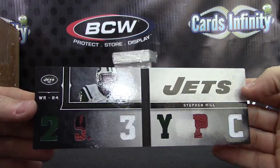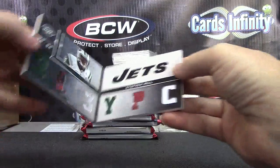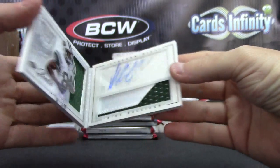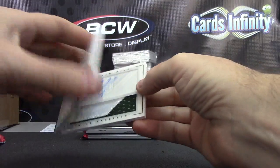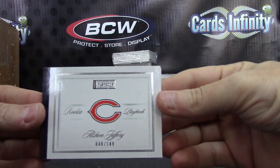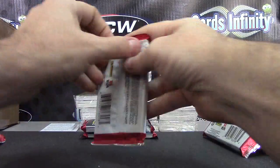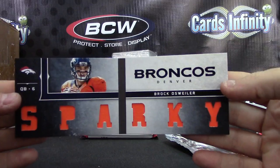Jersey, football jersey, jersey, football jersey — Steven Hill, 29.3 yards per catch, numbered 199. Back-to-back Stevens numbered to 149: Steven Hill jersey patch autograph. Steven Hill, Alshon — number to 149, same variety, jumbo jersey on one side, patch autograph on that side. Here we go, Steven Hill.